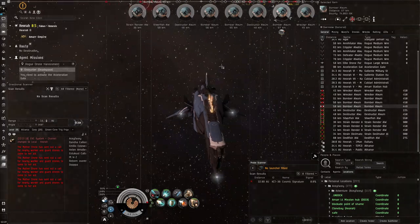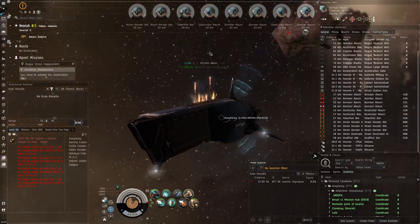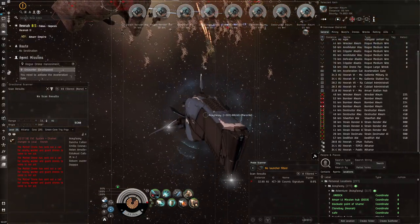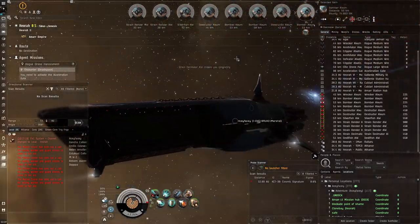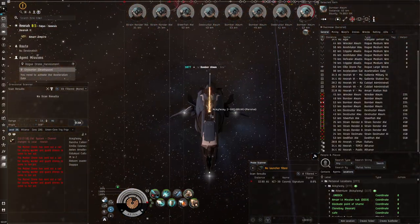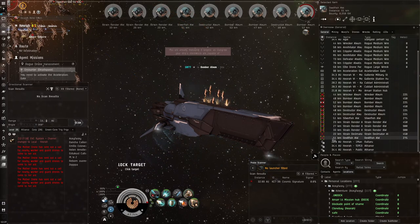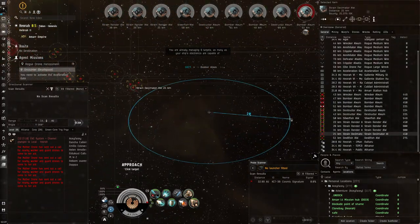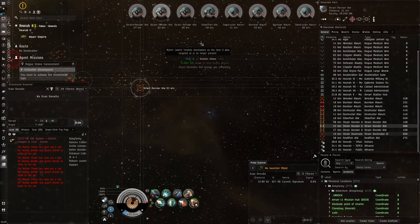I think a CONCORD Marauder would be really good because this ship looks absolutely amazing — one of the best-looking ships in the game in my opinion. Not only the model but the general appearance, the blue color — I tend to like blue colored ships. It's just a very cool ship and I think they should expand on the CONCORD line of ships.